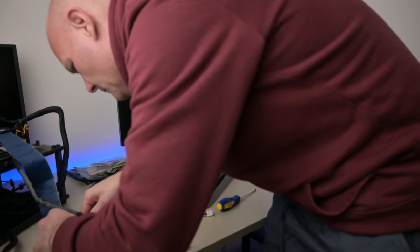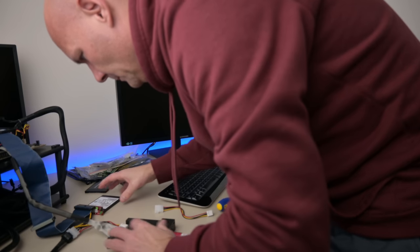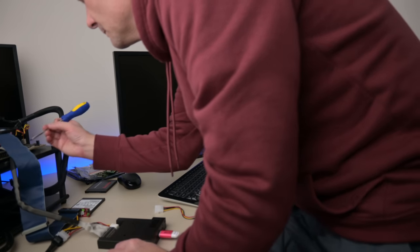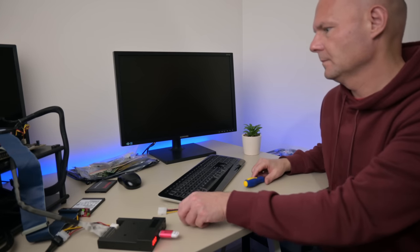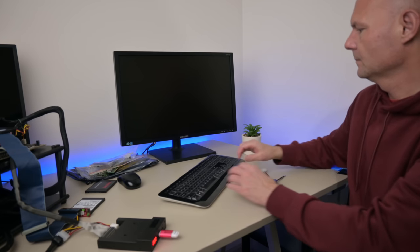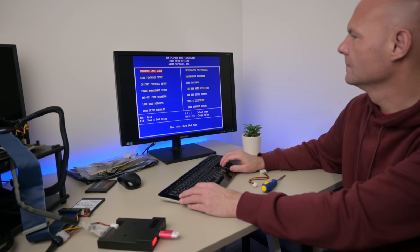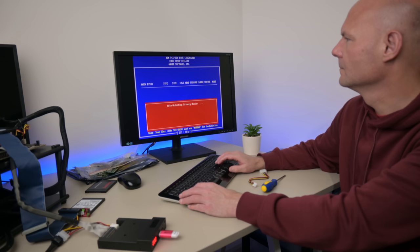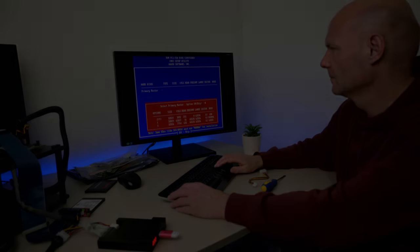It consumes less power, which is always nice. It introduced split voltages, with the input-output using 3.3 volts like the Pentium Classic, but the core running at a lower 2.8 volts. And of course, the Pentium MMX introduced 57 new CPU instructions. For DOS gaming they are not that important, but some games under Windows do take advantage of this.